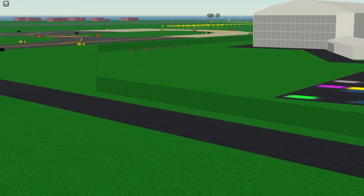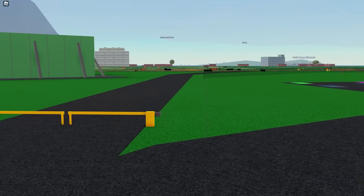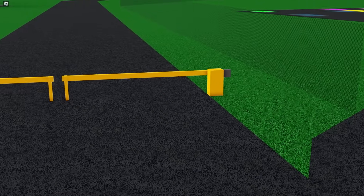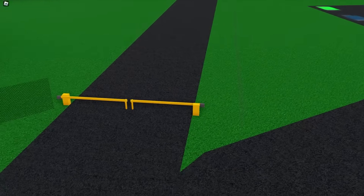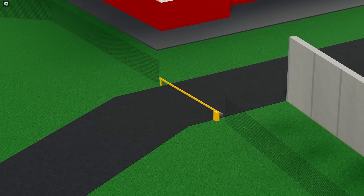Another thing to note is that the entire airport is now blocked off with fences. You could probably jump over since it doesn't look like a very tall fence, but there is a fence there, and entrance gates at all of the roads entering the airport — a nice detail for roleplay servers.